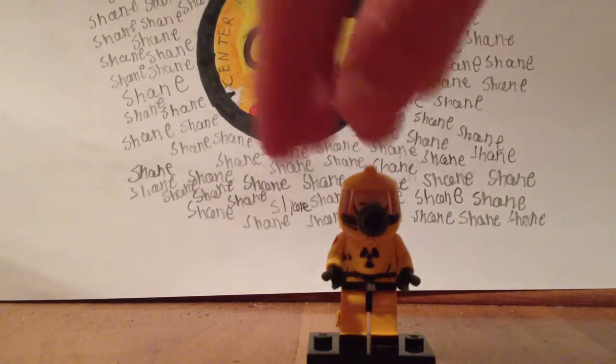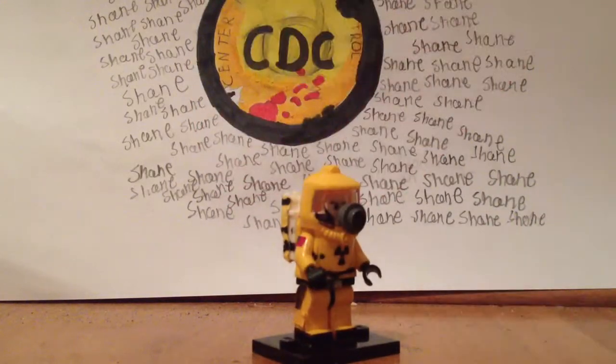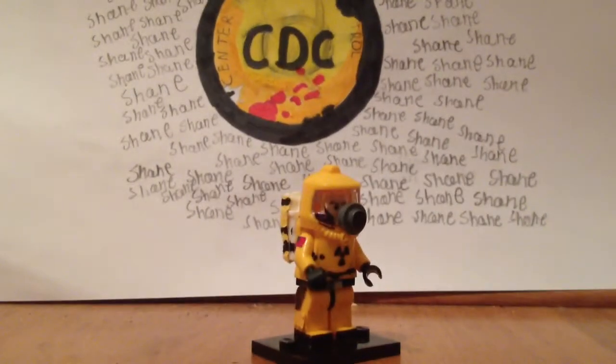For those of you who don't know, they are the playable characters you get in the Green Run maps, like town, bus depot, and farm. Also, they are available in the grief option of Buried.